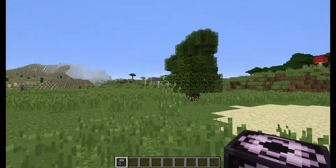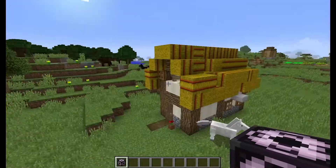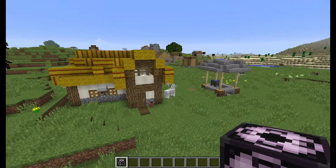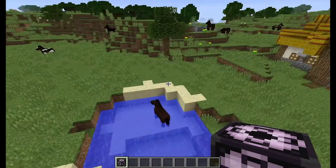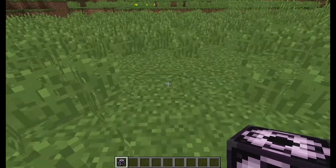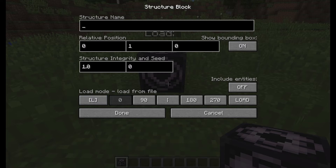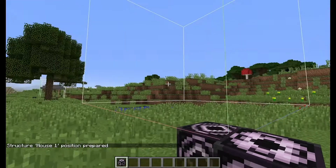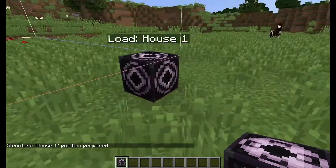And there we have it — a majestic well! An air well of majesticness — look at this. That's how you use that. I've already copied this house too, so let's say I want another house over here. I'll put a structure block down, go to Load, and type the structure name 'house one'.